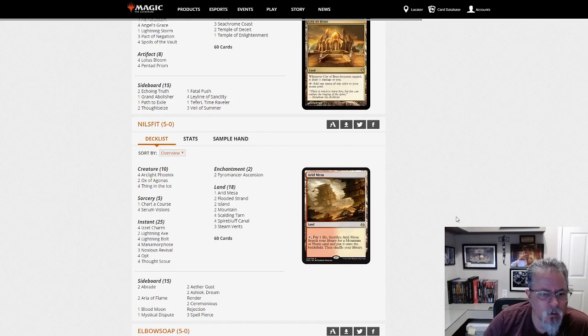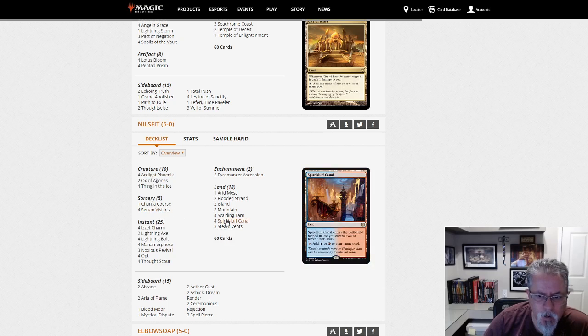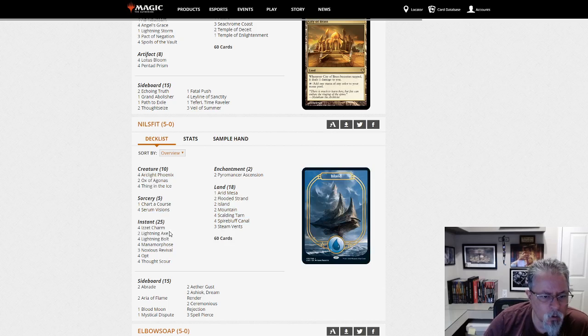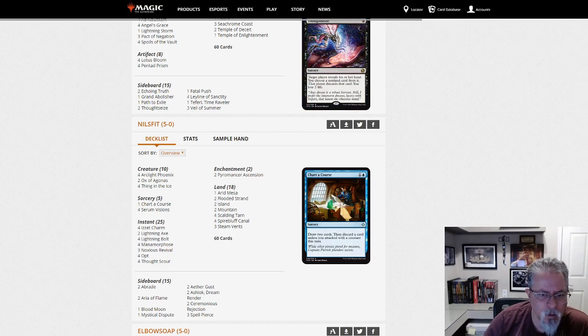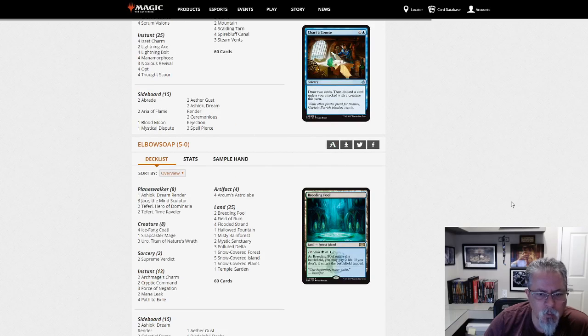Nils Fit with — is this another take on Phoenix? Pyromancer's Ascension is interesting. It is Phoenix. Charming Prince in place of Faithless Looting, with Ox to get more stuff in the graveyard. Good to see Phoenix hanging around — I loved that deck when Faithless Looting was a thing. Good to see people keeping faith.